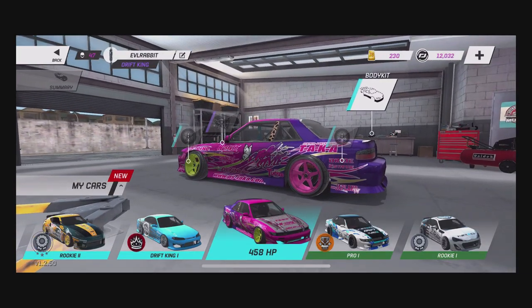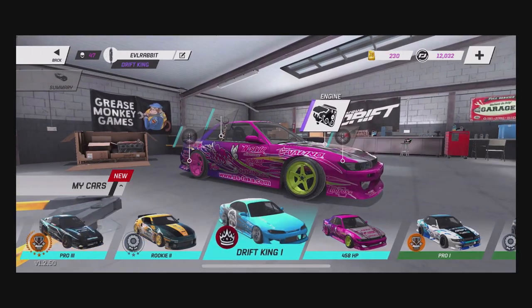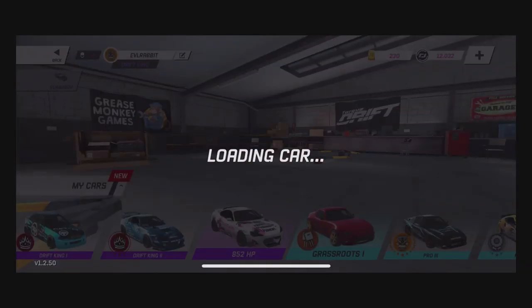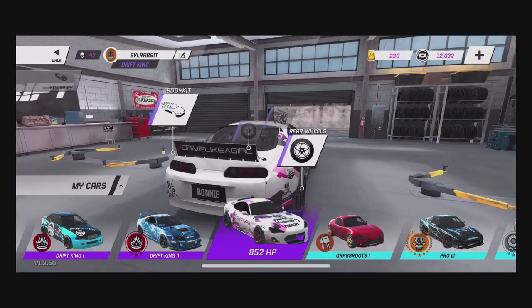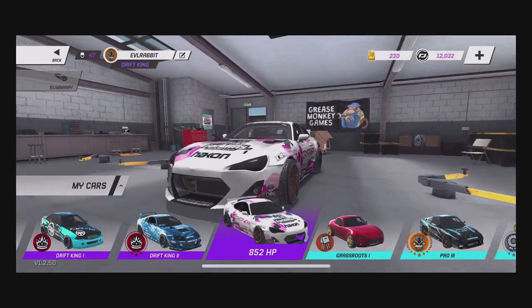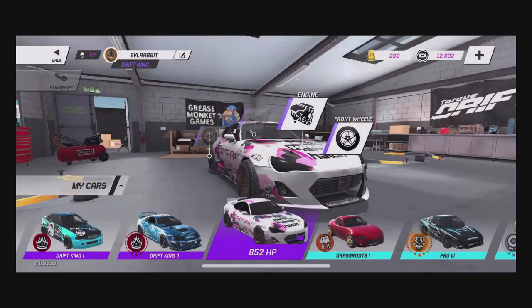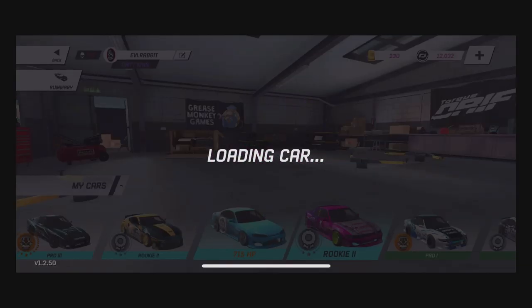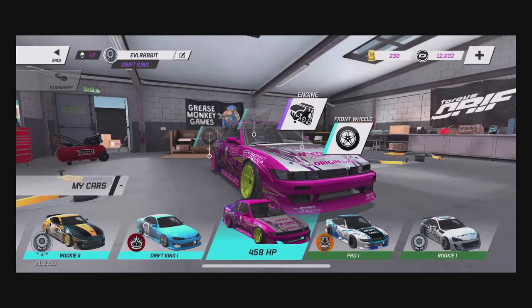Can't wait to get my hands on this car and drive it — it is in my garage. The other car we get to shred today is Jody's car, the Toyota Supra with the BRZ front. Definitely excited to get this car sideways, because 852 horsepower is going to be a lot of fun, as well as some 458 horsepower fun — you guys know I do like my lower-powered cars.